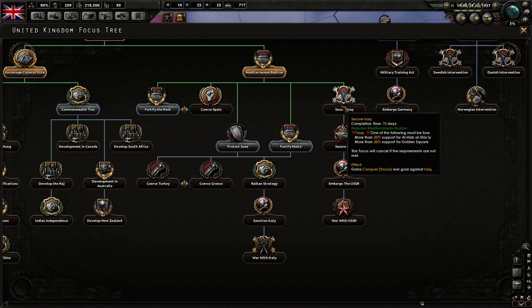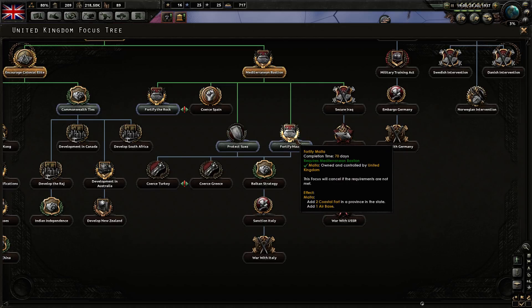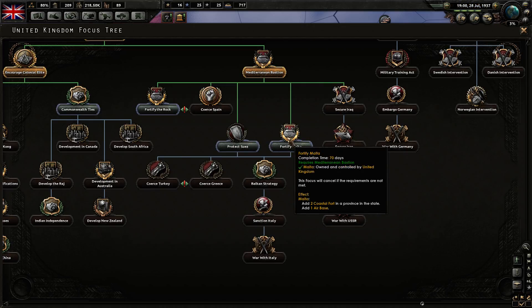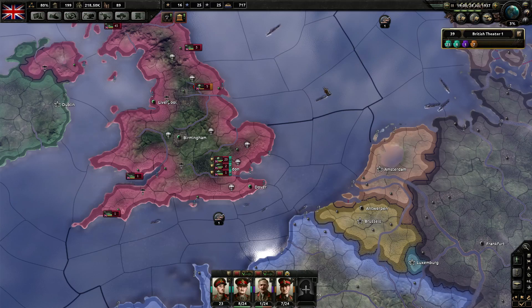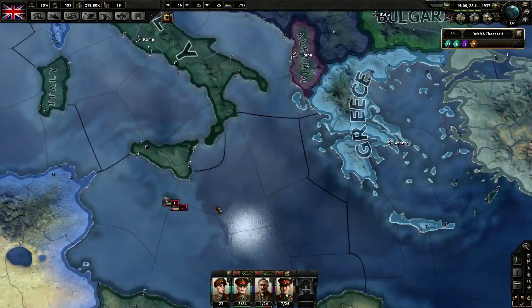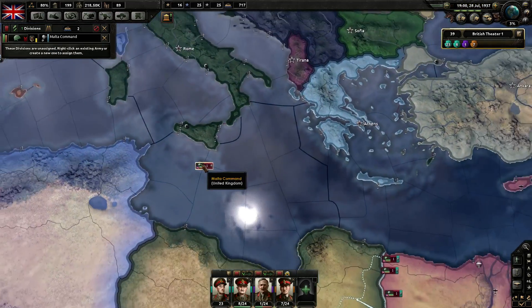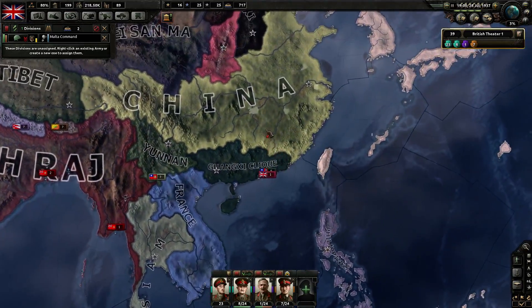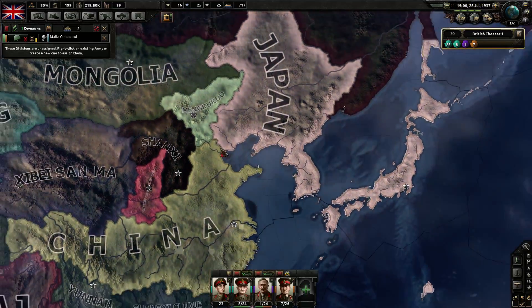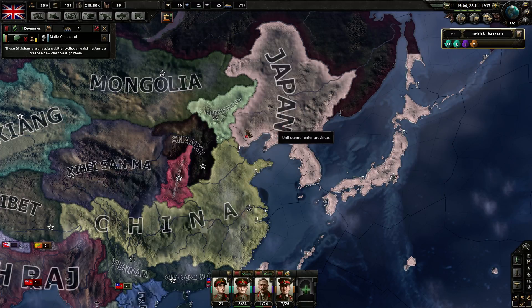Tension is very low — can't do that, can't do that. I want to keep mortars in mind — mortars played a huge part in World War 2. Let's have a look at what's going on over here between China and Japan. The war hasn't started yet but eventually Japan will attack China.